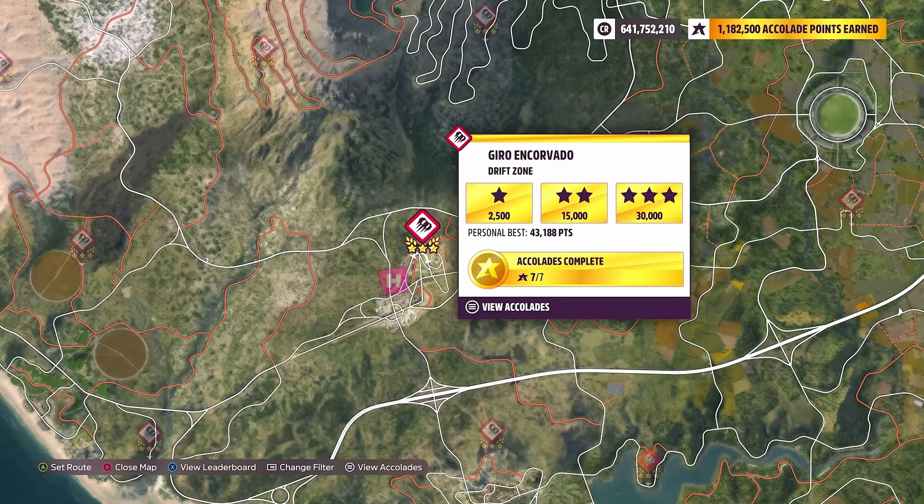Using either of our two Peels — the P50 or the Trident — we need to go and grab three stars from drift zones. I would suggest using the Gyro and Corvado drift zone for the one-star objective of 2,500 points.